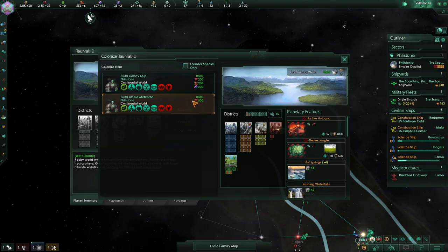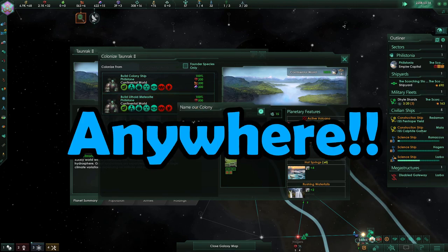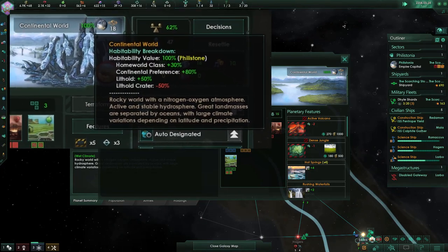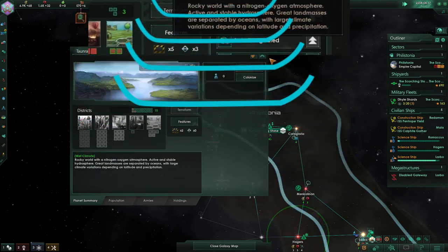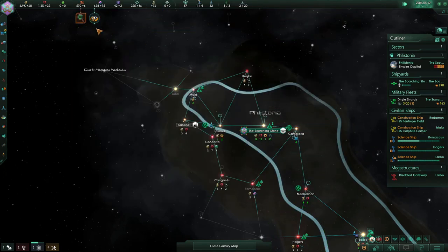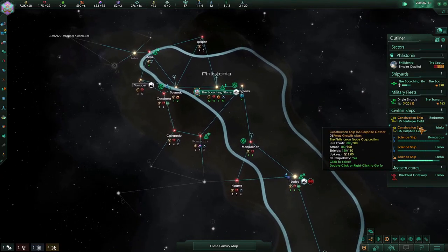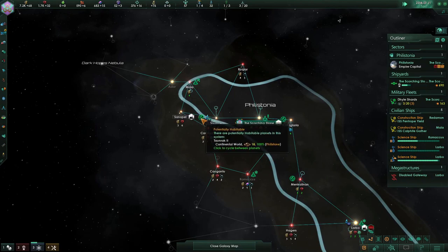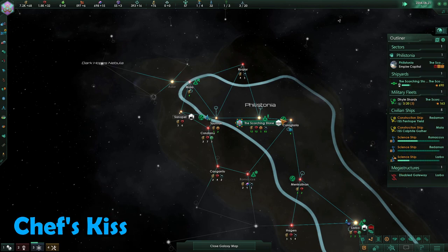Another big bonus I found out about lithoids is that they can kind of set up shop anywhere — like, literally anywhere. These are their habability modifiers just for reference. Literally insane. That combined with the fact that they are literally able to inhabit tomb worlds means they can go anywhere. It's also nice because we have quite a few habitable worlds that I plan on taking full advantage of, and them being able to have 100% habability on them is chef's kiss.